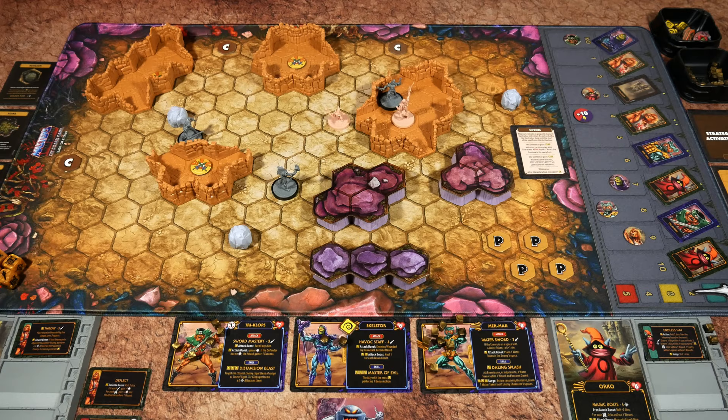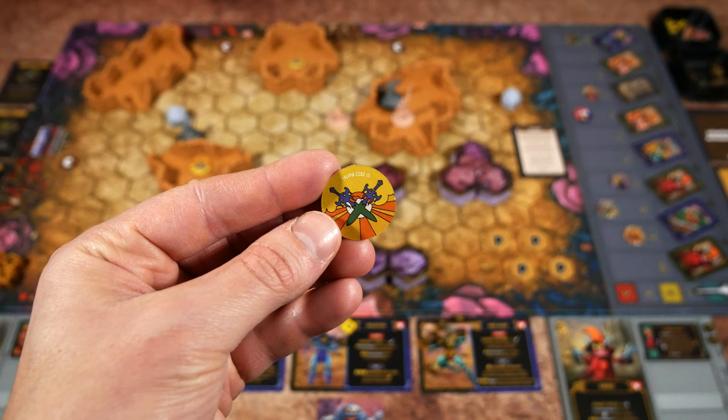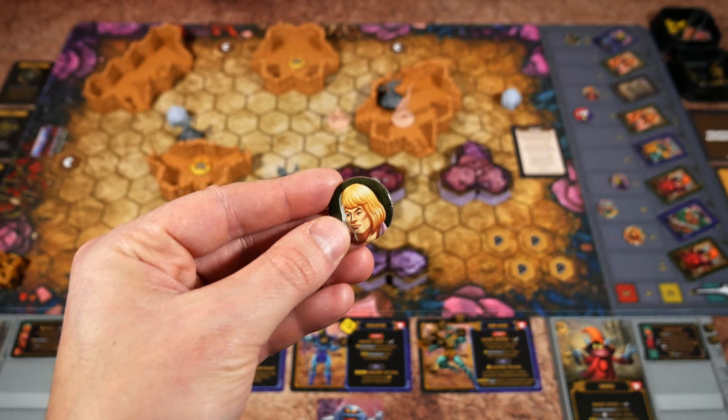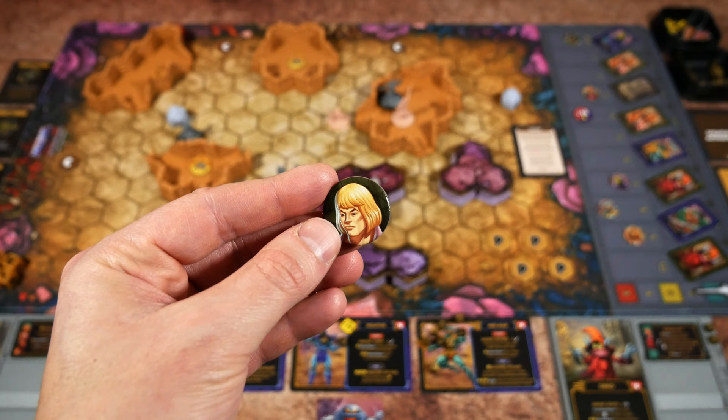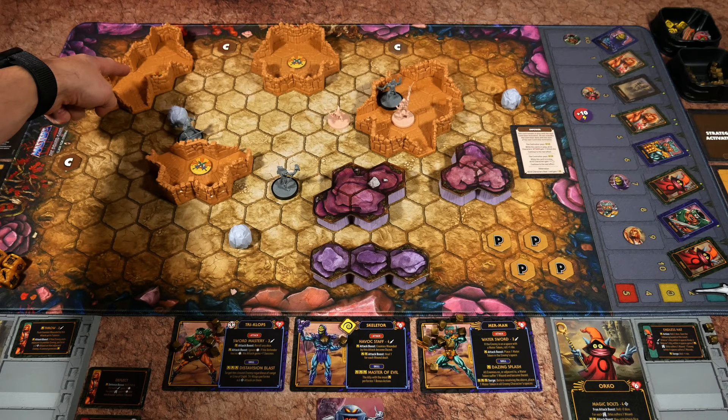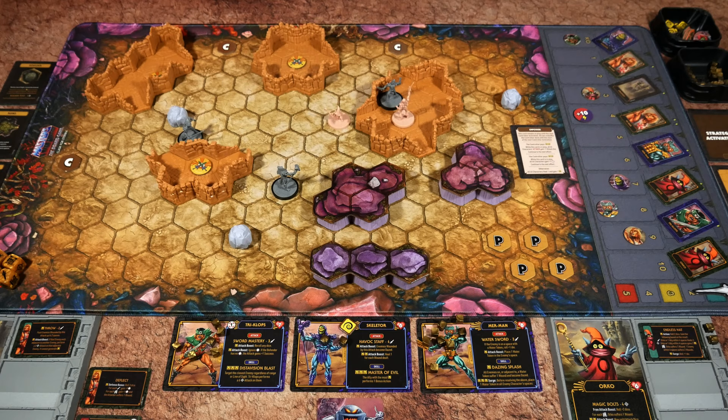To win the rescue scenario there are two things I need to do. I need to collect all four scenario tokens — I've got one right here, found it in the rune where He-Man is. There are more in the other runes around the board. When I flip this one over and find the specific artwork, I'll draw an NPC, and that NPC needs to get back to the player spawn area. We can lose if our characters are KO'd three times, or if the NPC is KO'd — we lose right away.